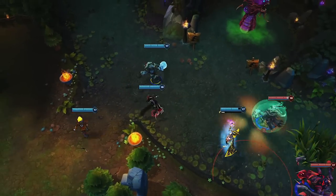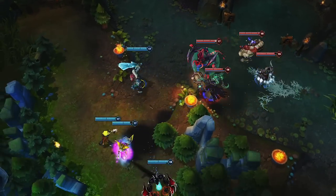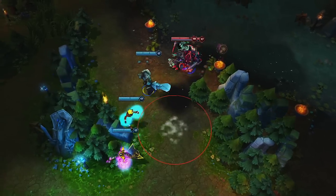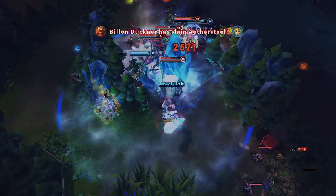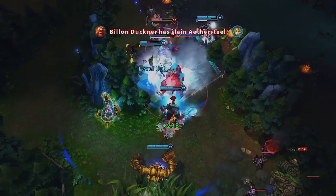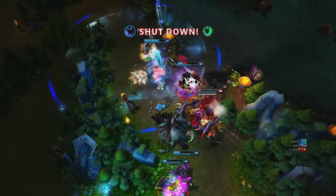In any teamfight, Pillar of Ice can split the enemy team up, singling out targets and hindering their movement. As the red team pursues into Trundle's jungle, he separates Sejuani, Cho'gath, and Thresh, leaving them almost unable to move for the rest of the fight. Repeated Chomps, Frozen Domain, and Subjugate help finish off the enemy team for a successful ace.